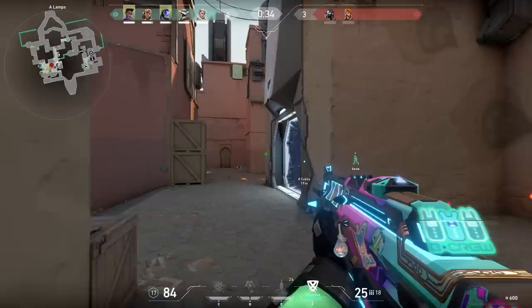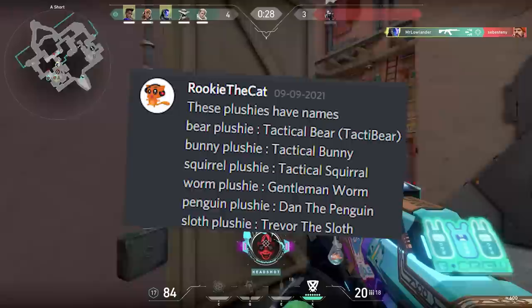Did you know that the plushies have actual names? In the game files, you can see that the penguin is called 'Tenn the Penguin,' the bear is called 'Takti Bear,' and the sloth is called 'Trevor the Sloth.' Very cool.